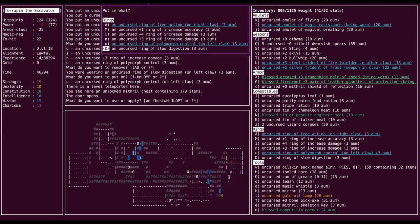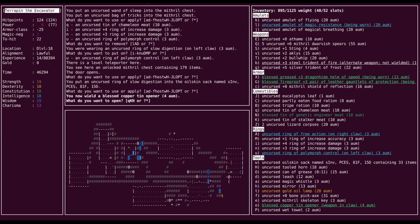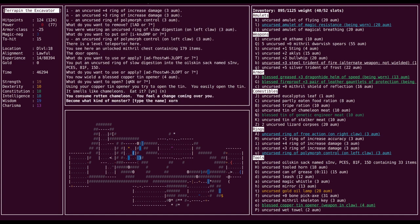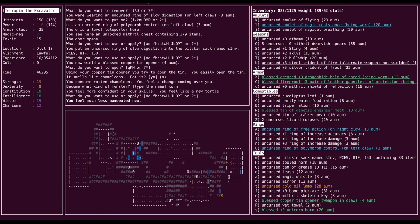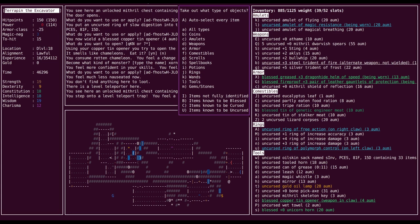Actually, put this in my bag — I can't remember if you choke when you try to eat a ring of slow digestion, or if you just don't eat it. Not tempting fate there. Let's use our handy dandy tin opener to eat some chameleon meat. I increased my level by two, and I lost a point in charisma and dexterity. We got hit by the 'you feel like a new foo' effect — there's a 20% chance every time you try to polymorph that you will instead turn into a new version of whatever race you started as.